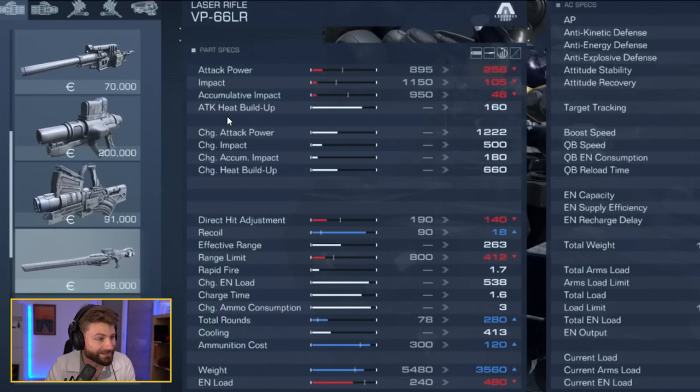Let's jump into charge weapons. To fire a charged round, you hold the button — in this case for 1.6 seconds — and a thin yellow bar charges on the HUD. It flashes when primed, then you release when ready. The charge attack power is 1222 damage compared to the base attack of 256 — roughly a 4-5x multiplier — which is substantial.